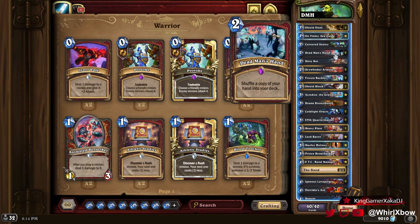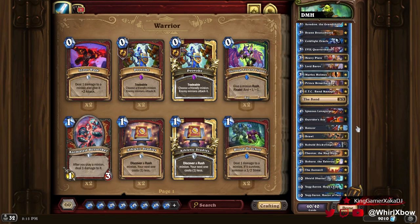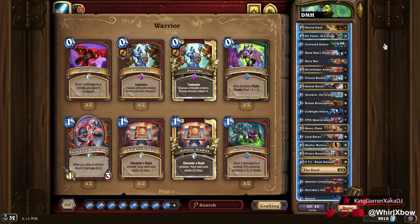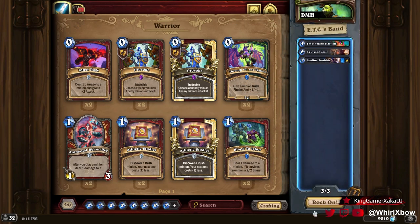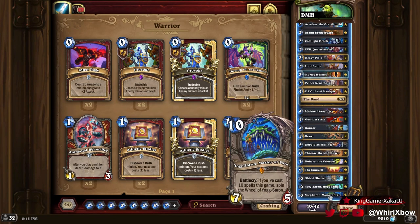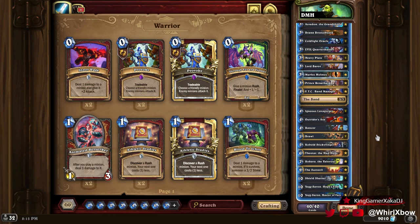So when you have two of them and you have a Dead Man's Hand in your hand, if you have both in your hand and you play one, you're shuffling the other Dead Man's Hand into your deck — therefore you can never really run out of cards. If you're tired of losing to mill decks, you can kind of play a mill deck that shits on the other mill decks. We do beat Jade Idol because we have Skulking Geist, and we can beat other forms of decks.